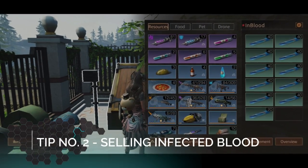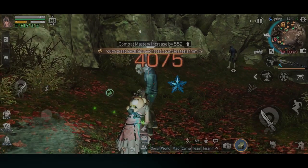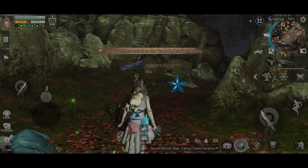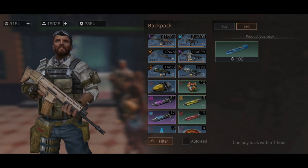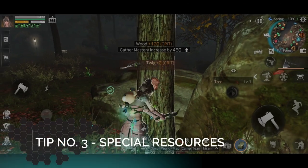Tip number two: Infected Blood. Infected sometimes drop Infected Blood which you can sell to merchants for New Dollars. You can sell up to 20 at a time, where one gives you 100 New Dollars.